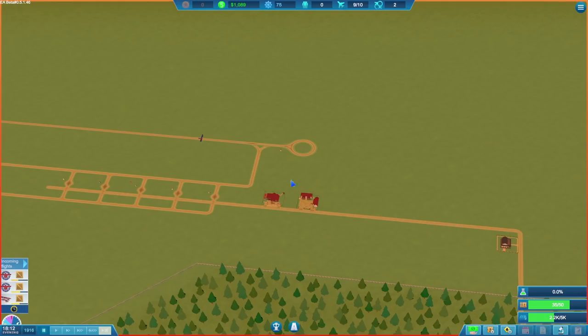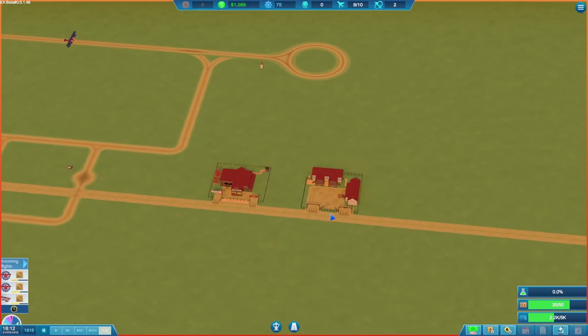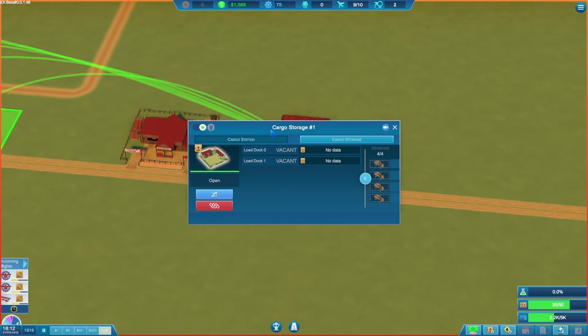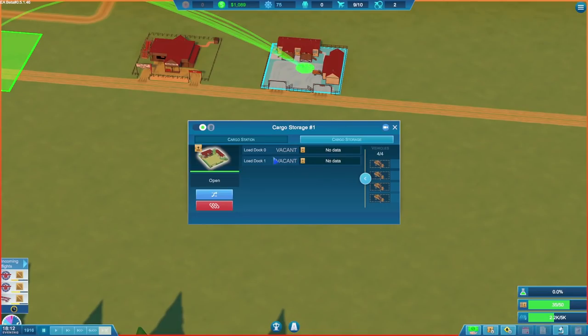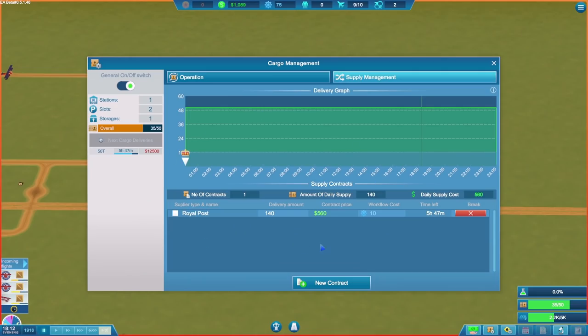Before we go any further, we must address the troubles I had last time in understanding how the cargo worked, because I got in a bit of a muddle with this. I tried something I thought was quite brilliant and was going to sort out all of our cargo problems, but no — I completely failed to understand the whole cargo supply thing.